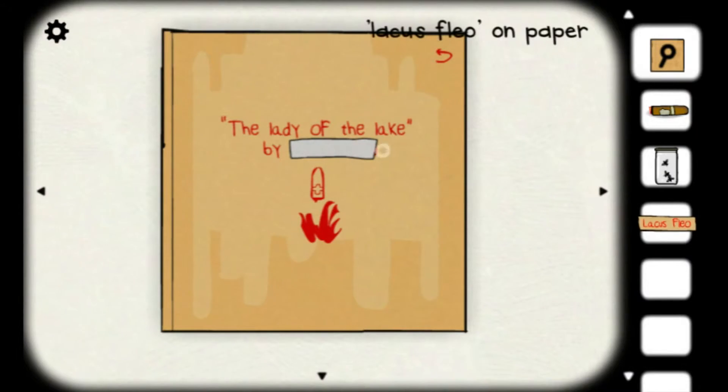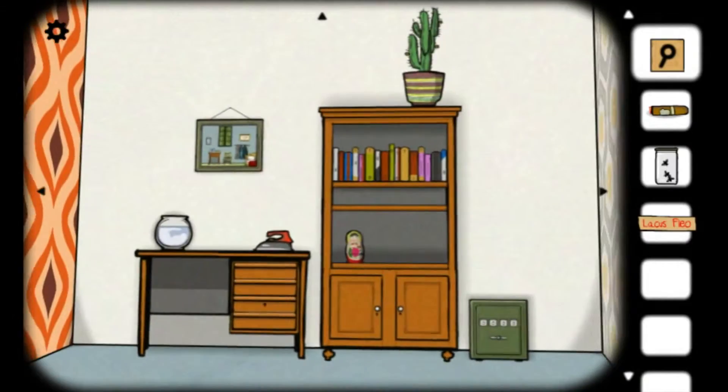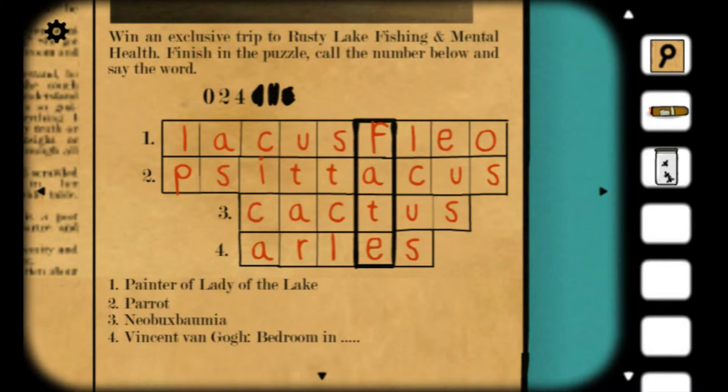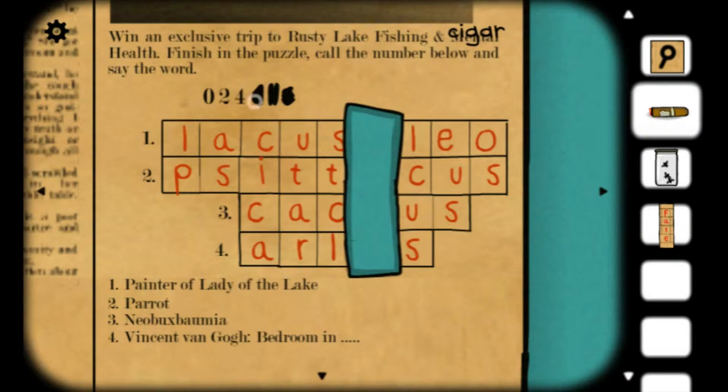Oh, I can rip it off — oh, thanks, that's handy. Why did I have to go all the way back there though? Right, back here. So 'fate' is my word — fate of the what though? And what's this for? 'Call the number below.' How do I get the number below?